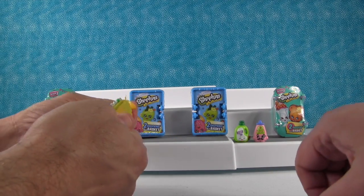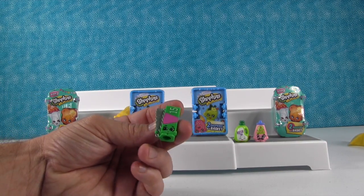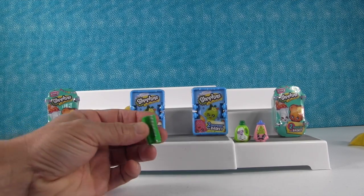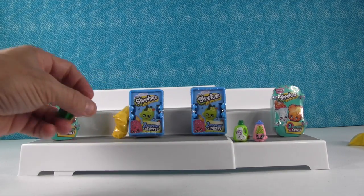Just going with my fingers today. So we got Alfoil — this was originally one of our favorite Season 2 Shopkins because of that tinfoil-y edge. He's like, come over here and I'll cut you with my razor-sharp edges. Behave, Alfoil.